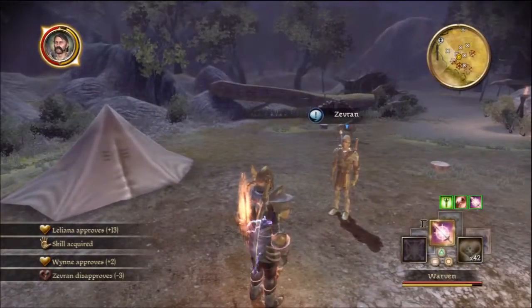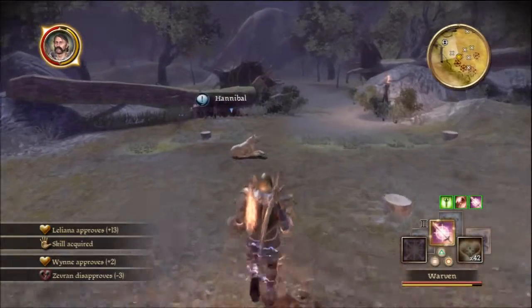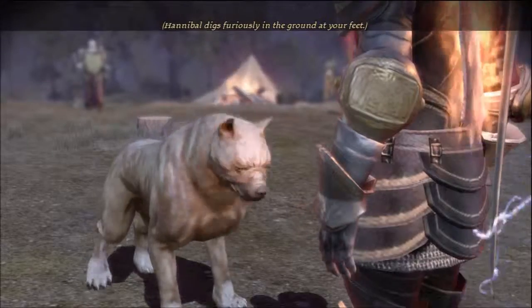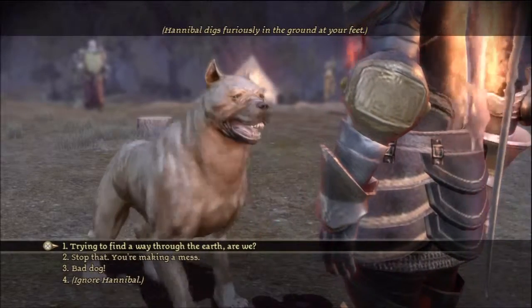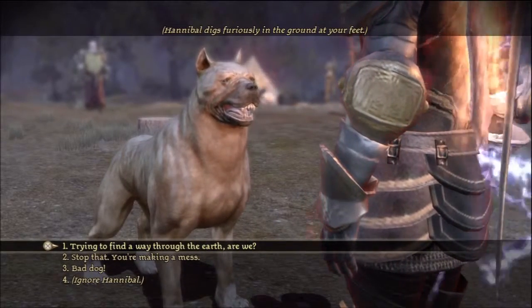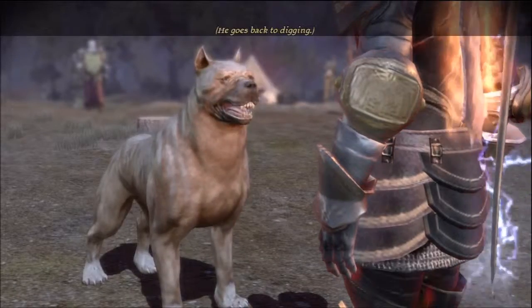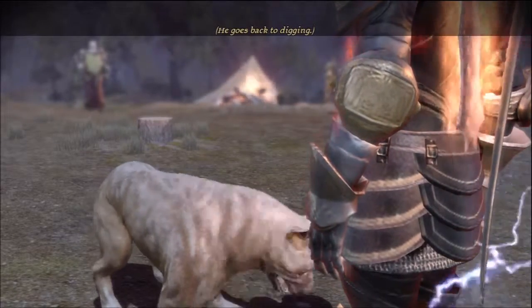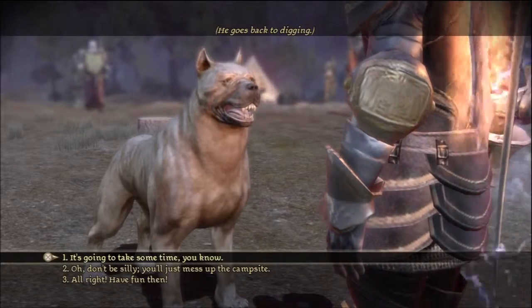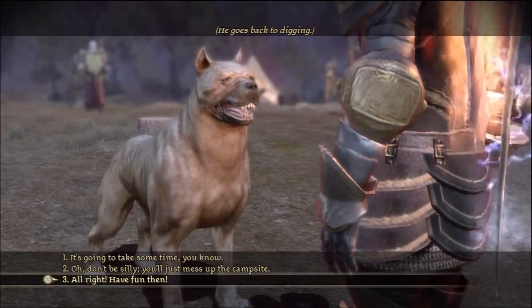Zevran says enough talk of the Dalish. Lewis notes he'd like to bring Zevran but doesn't need another rogue, especially one who disapproves. He checks on the dog who is just trying to find a way through the earth - digging - so Lewis leaves him to it.